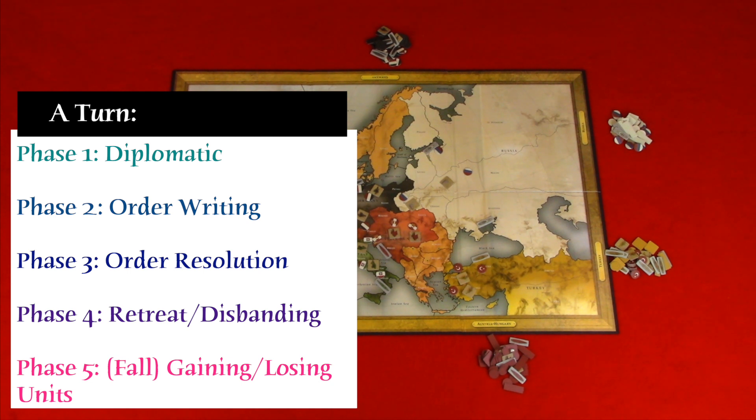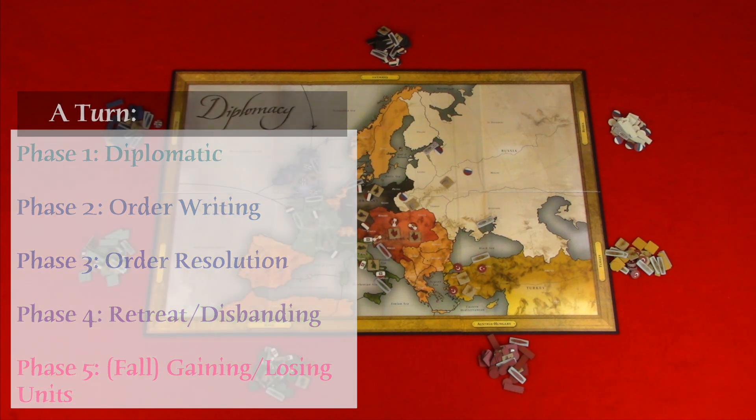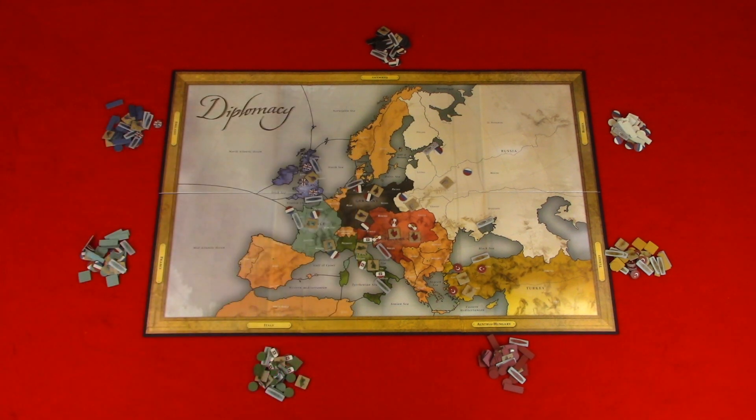For a fall turn you will have five phases: the diplomatic phase, order writing phase, order resolution phase, retreat and disbanding phase, and gaining and losing units phase.